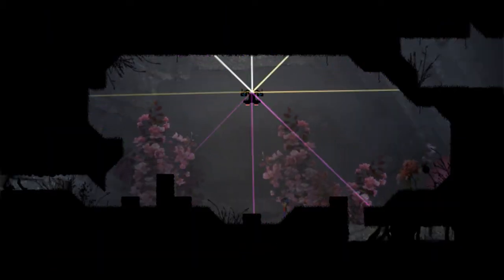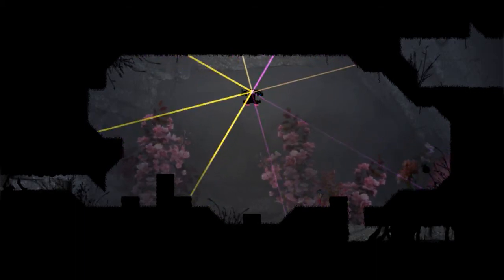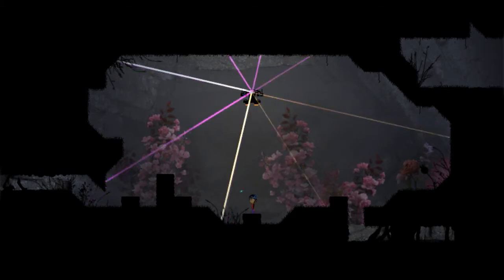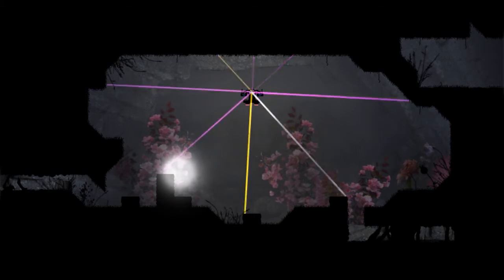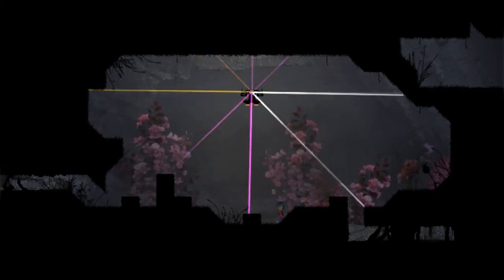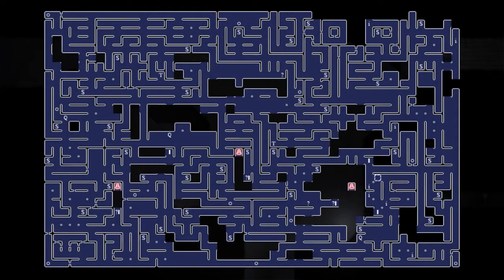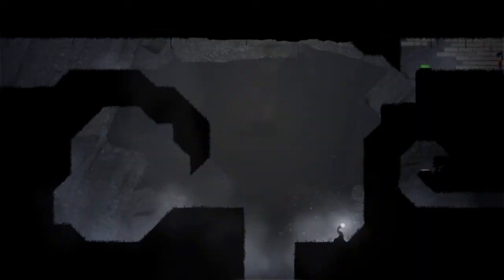That'll connect me to the left and maybe the bottom. That was dumb. This is frustrating. That was close. So it takes us down and to the left. Let's knock this down, and then from here I guess I could start getting dimension crystals.